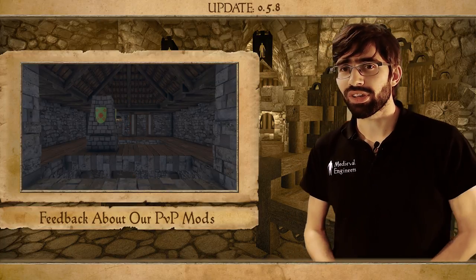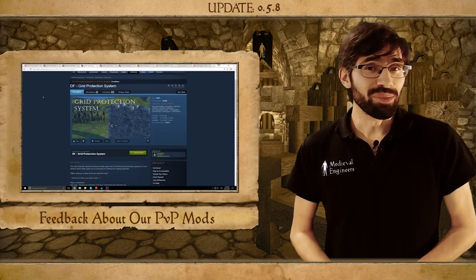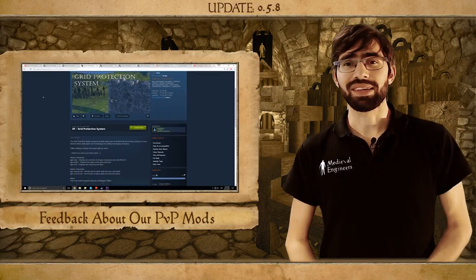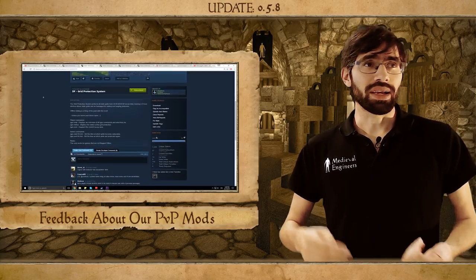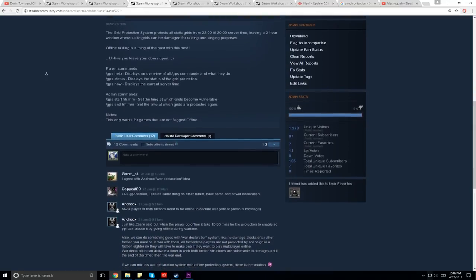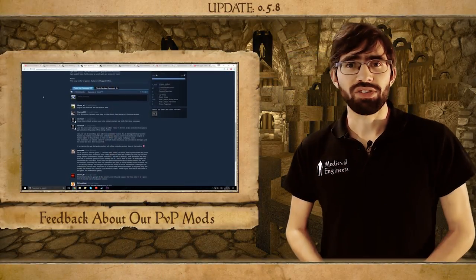Finally, the grid protection system received a lot of interesting feedback and I really enjoyed reading through it. Some of this feedback were things we had already come up with ourselves, and we got lots of great ideas — I'm really excited about the community involvement. Some of the feedback suggested that we agree grid protection is necessary, but asked why not protect the grids when someone is offline altogether. The problem is that this is a rather complicated check.